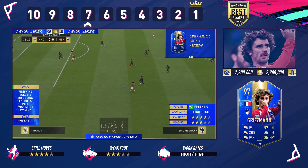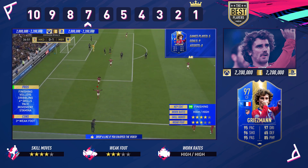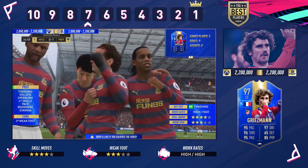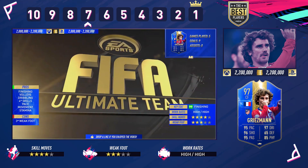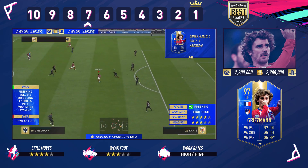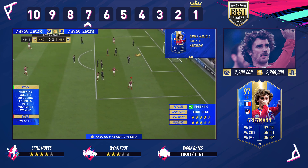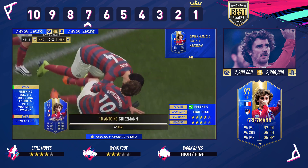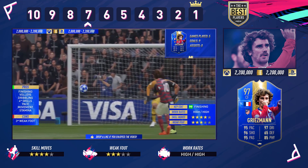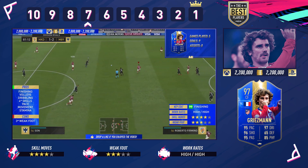Coming in at number 7 is the Barcelona new man: Antoine Griezmann. Just look at that finish — right in the top bins on the volley. You either love him or you hate him, and this comes down to one thing: the three-star weak foot. It's not a massive issue but it is still an issue. However, his left foot is just a weapon — chipped over the keeper on the volley like the keeper wasn't even there. He's coming in at 2.2 million on both Xbox and PlayStation. Three-star weak foot goes against the card but not as bad as two-star would be. He comes in at number 7 and I think it's fully deserved.